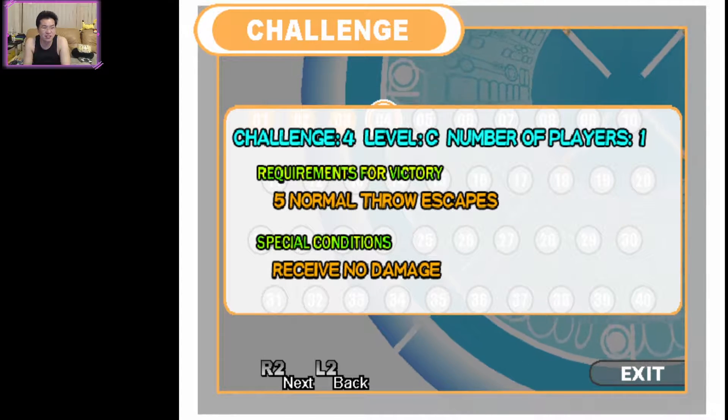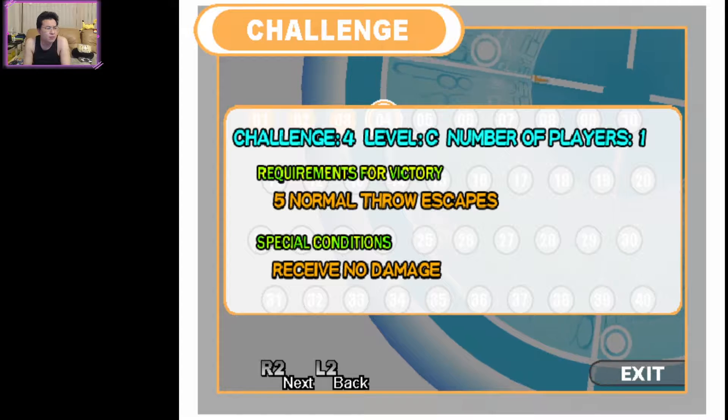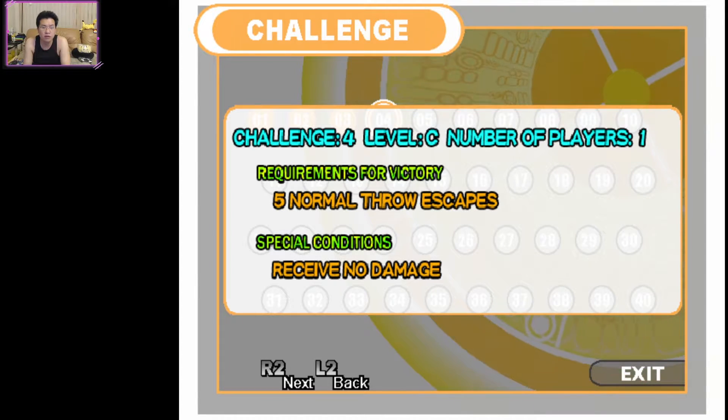Requirements for victory: five normal throw escapes. Special condition: receive no damage.